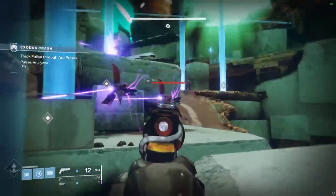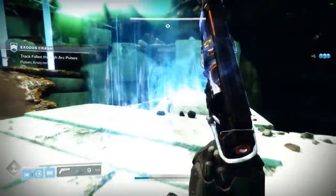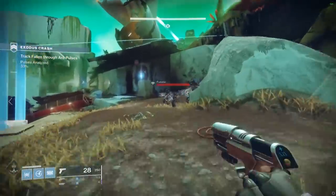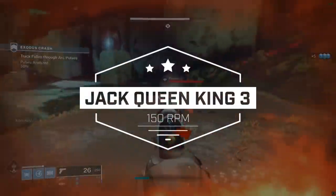Hello everyone, I'm CoolGuy, welcome back. We're at a point in the season where you can start just ripping out rolls on certain weapons that you want, so if there is something that you really want, go out and get it. Now's the time to get the exact one you want. Today I want to talk about the Energy 150 RPM Lightweight Frame Hand Cannon, Jack Queen King III.